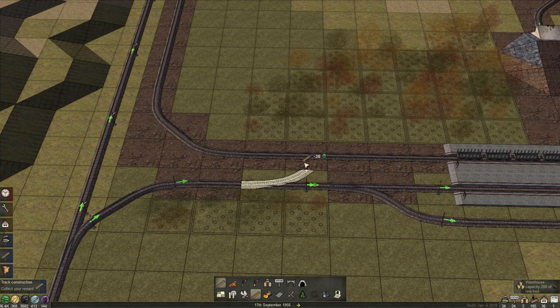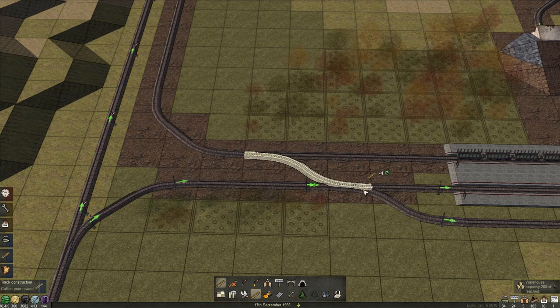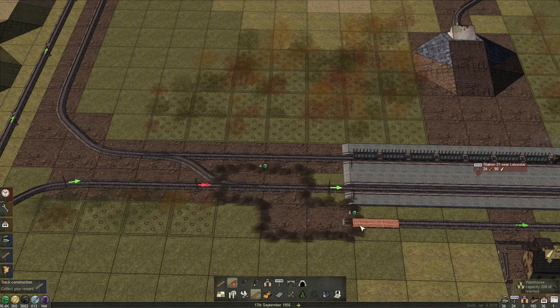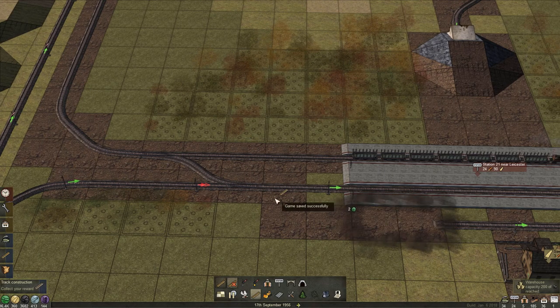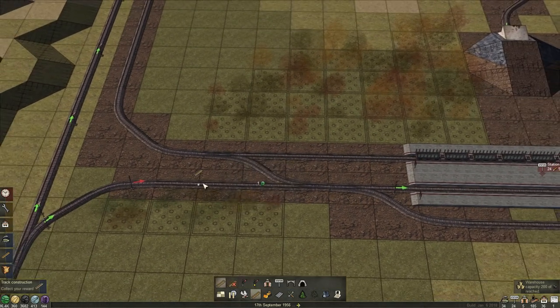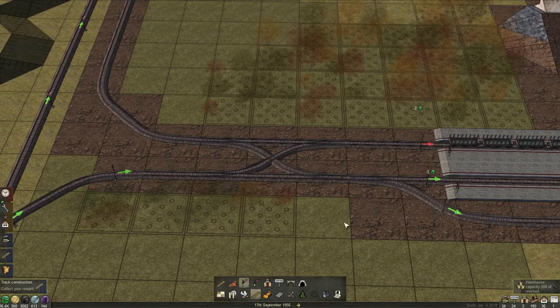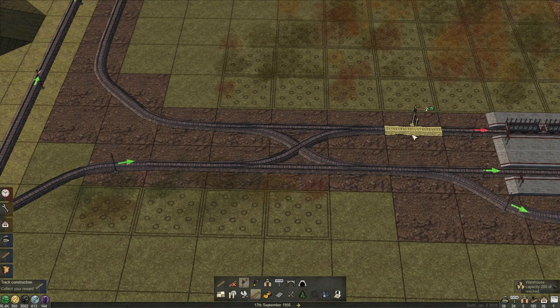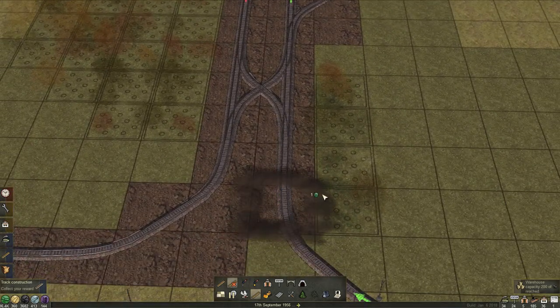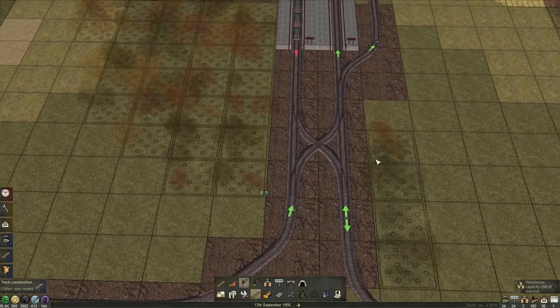This was going to be right here. Still not working. Is the bypass still working if I do it from here? Yeah, it does. So let's remove that, do this. And we will have this crossing — signal here, signal there. And then we will have those as regular signals right here.